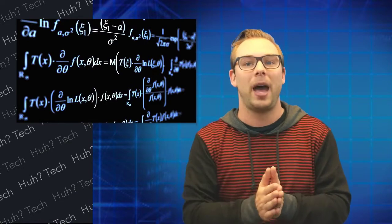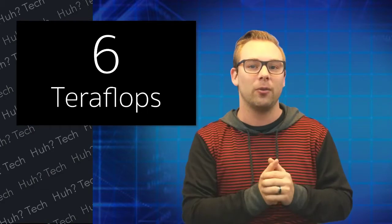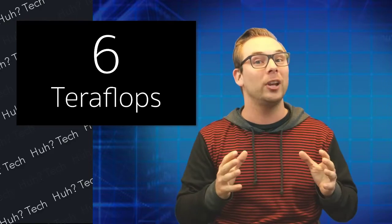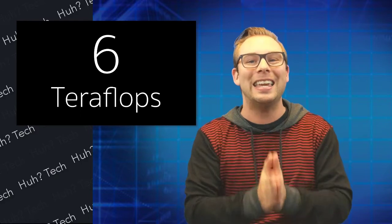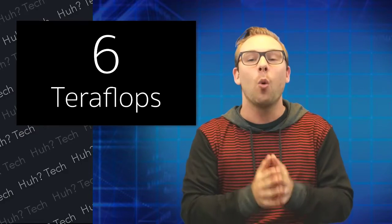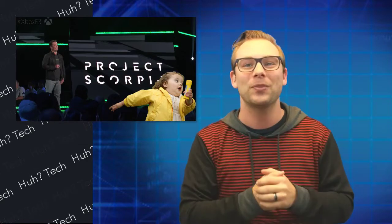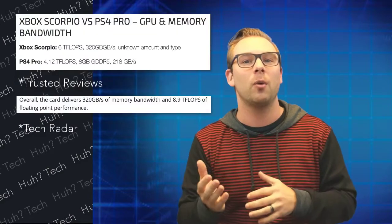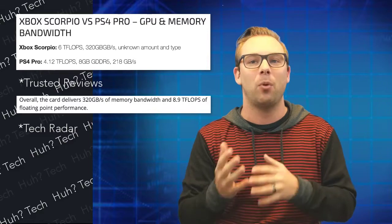The more flops a chip has, the more polygons and interactions can take place. Project Scorpio has six teraflops, which means a lot of pretty things on the screen and a lot of particles and light effects — all because it can do the math, which for me means I can add more complex and photorealistic models to the game. To give a comparison, the PS4 Pro has 4.14 teraflops and the top PCs have 8.9 teraflops.